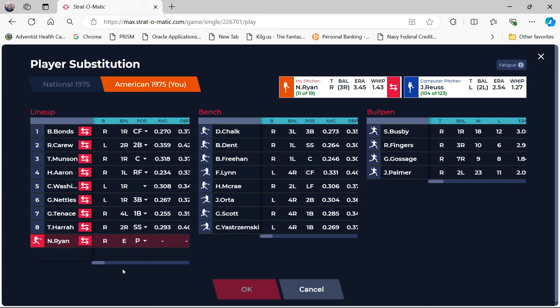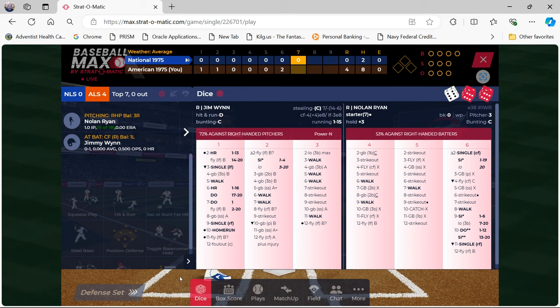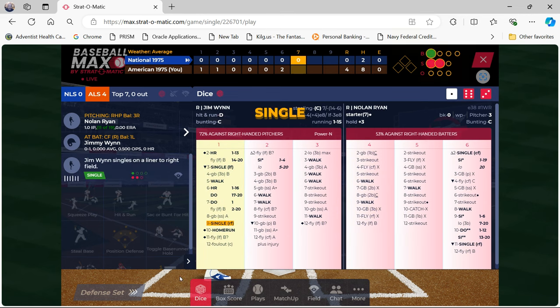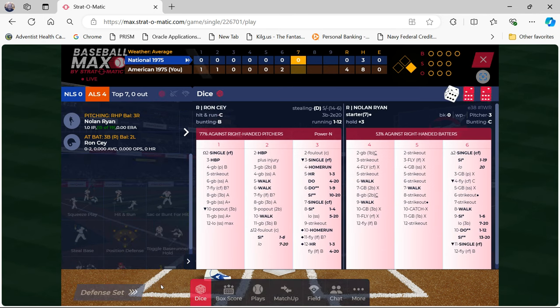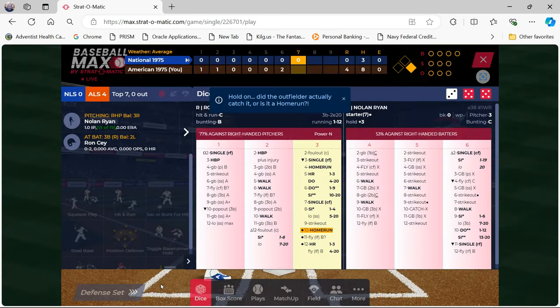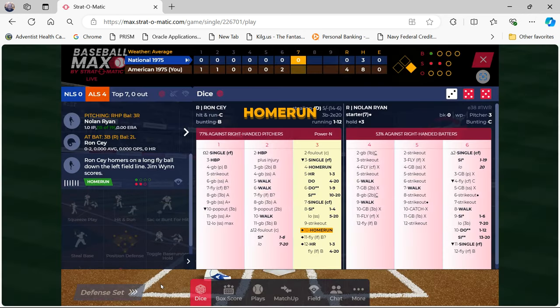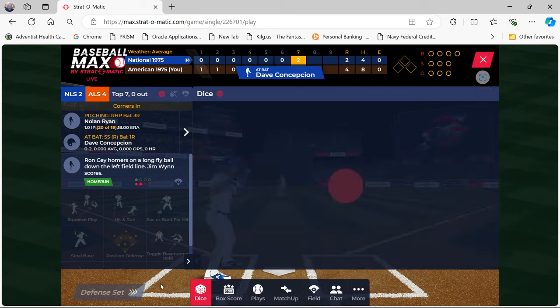Nolan Ryan pitches to Jimmy Wynn in the seventh — the American League has a 4-0 lead. Wynn singles. Ron Cey, the Penguin, hits a possible home run — and it is! The National League gets on the board with a two-run home run by Ron Cey. Wait — could it be robbed? No, it's a home run. Score is now 4-2.